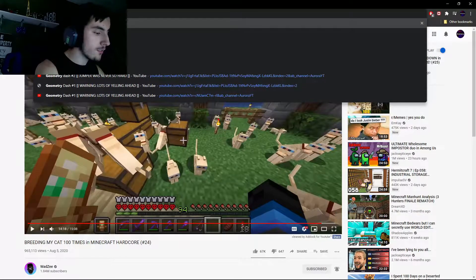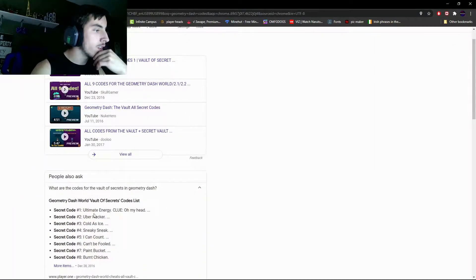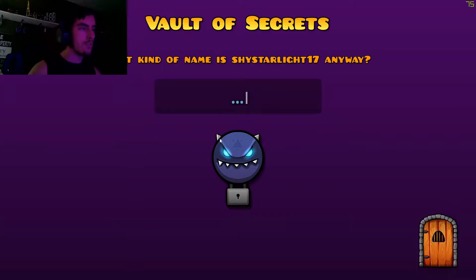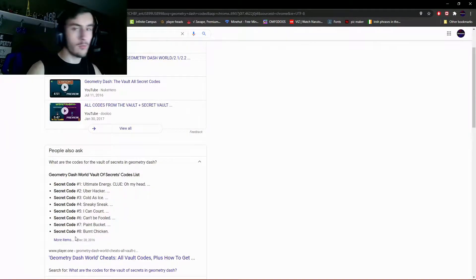The codes aren't that bad. Geometry Dash codes are right here, and we just type them in. 'Ultimate energy' is one of them, so if we just go in here and type ultimate energy... Isn't one code like 'player' or something? No. I'll figure it out. I'm just going to put all these codes in. These codes just unlock new player models and stuff.